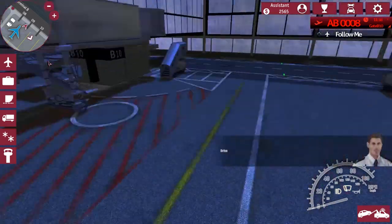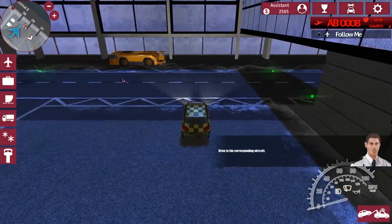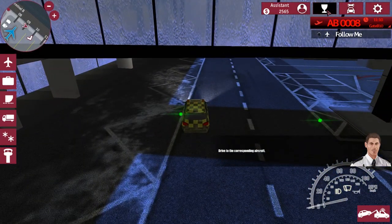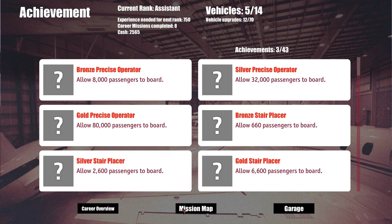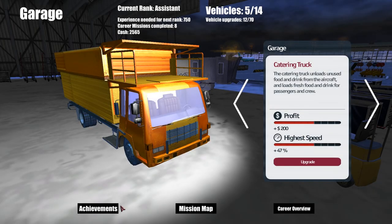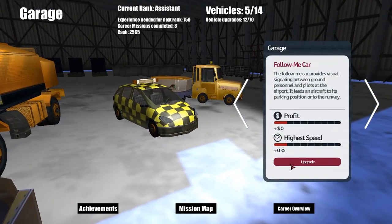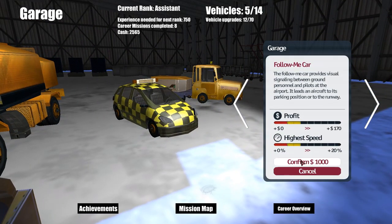So this Follow Me — here we go. Now I wonder how fast this car goes. We've got 11 minutes left, so we don't want to go here, I want to go to the garage. I wonder if we're able to upgrade these vehicles mid-mission. If we go to the Follow Me car to upgrade it — we can't upgrade it anymore.